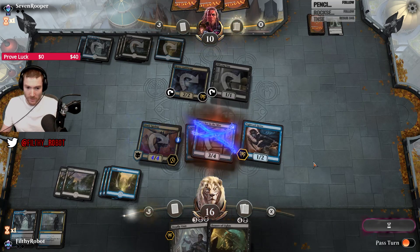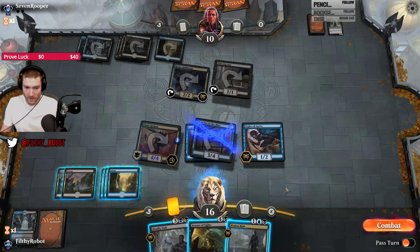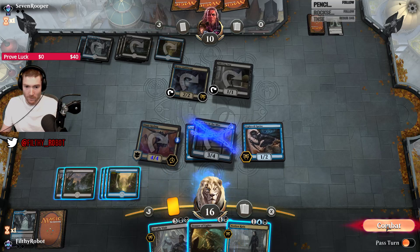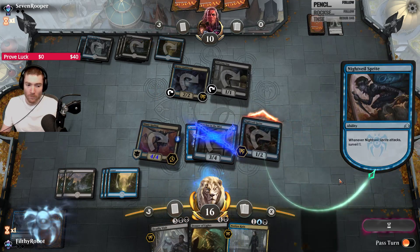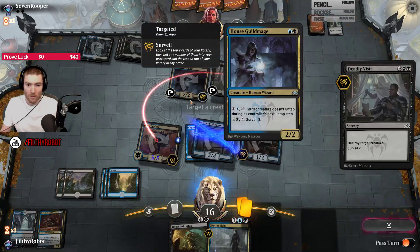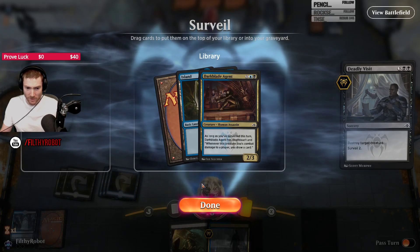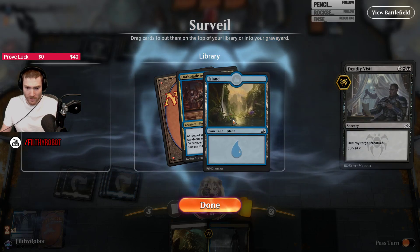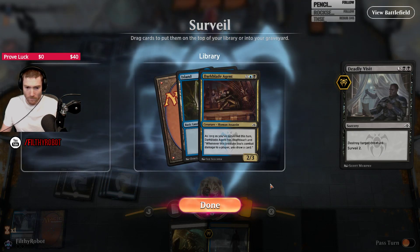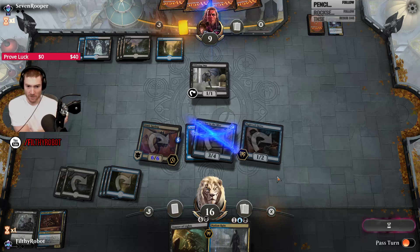Probably going to Deadly Visit the Guildmage. It's representing a lot of damage lost right now. I could actually use a third land right now — lets me play out Notion Rain plus Darkblade Agent. He's got a 6/6 Spy Bug to deal with, and he just Capture Sphere'd my Watcher.